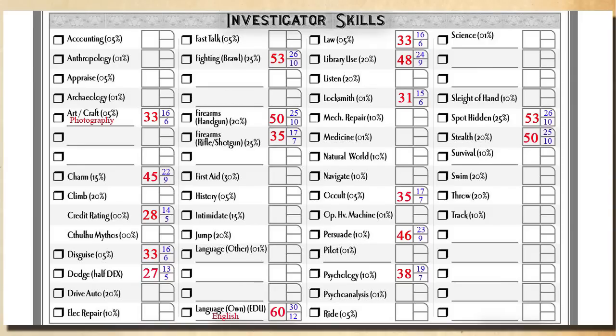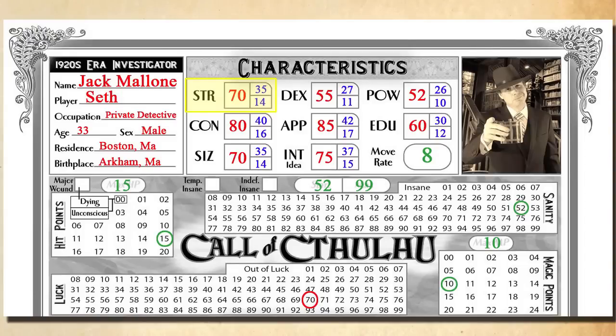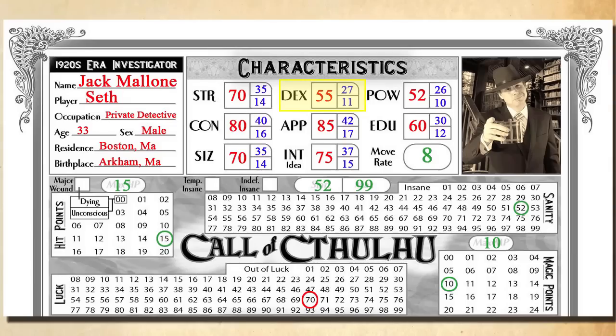There are also thrown attacks. Throw is its own skill — our character doesn't have it, so we begin with a starting base of 20%. The distance an item can be thrown is based on strength, which in our case is 70. A palm-sized object can be hurled one-fifth of the character's strength in yards as base range, twice that with a hard roll, and up to four times that with an extreme roll. Characters do receive a damage bonus for thrown attacks, but it's one half of their normal damage bonus — so in our case a d2 instead of a d4. A hurled weapon can be dodged by the target but cannot be fought back unless the target is within one-fifth of the character's DEX in feet from the attacker — in our character's case, within 11 feet.